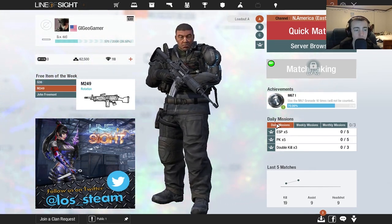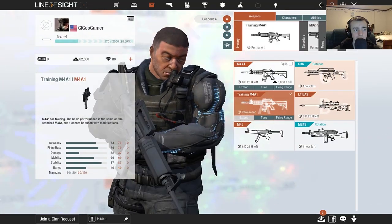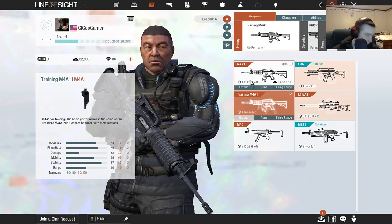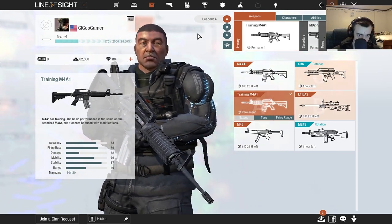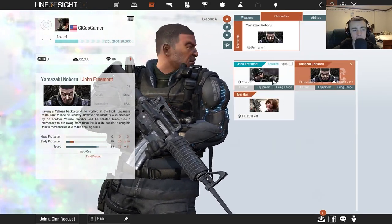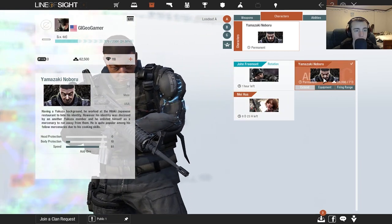As you can see I'm level two, but we're about to jump in. In your inventory is where you change your loadout around — as you can see I own some items permanently, some are limited, and these only have one hour left because they're in the rotation. Let's go ahead and jump into a battle. You can rotate out characters as well, and they each have their own different abilities.